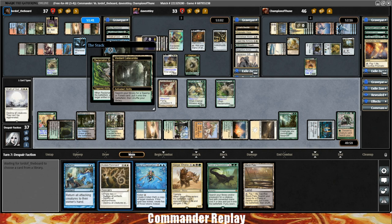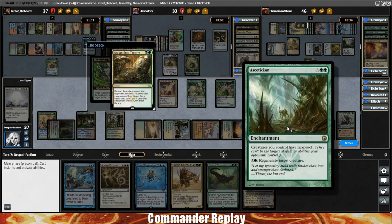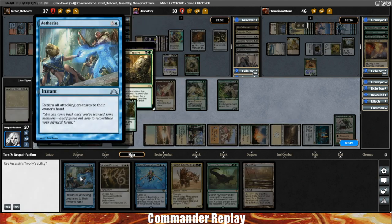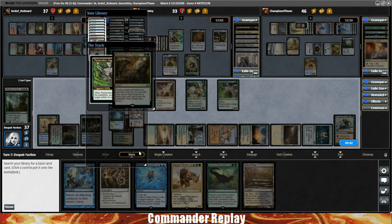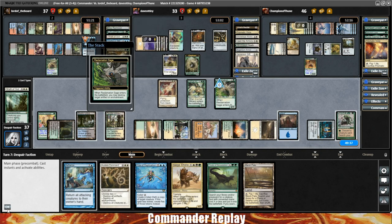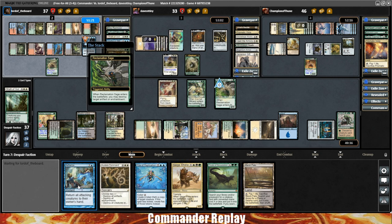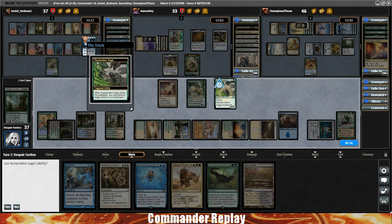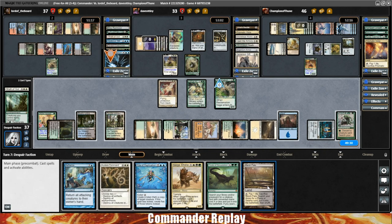Opponents are going to crack a fetch, then Assassin's Trophy our Asceticism. That gets us to a land untapped, which means we can Aetherize if we get attacked. Use the Assassin's Trophy ability to get an Island — oh yeah, that comes into play untapped. With the Marsh Flats, if Balan tries to attack us we can just bounce it, which seems like a good place to be. Use the Reclamation Sage ability and play the Marsh Flats.